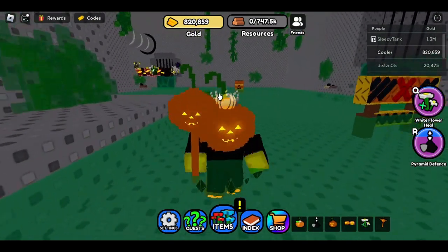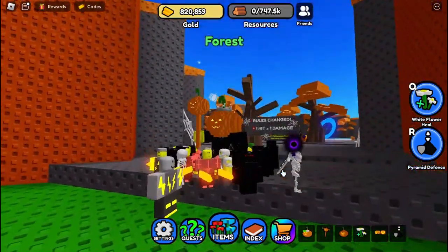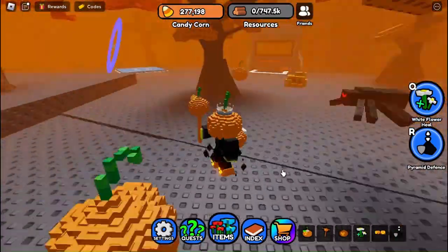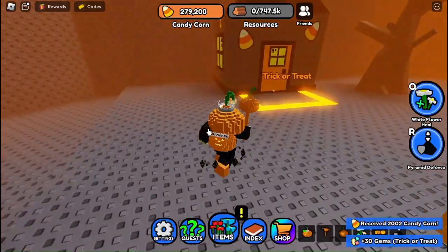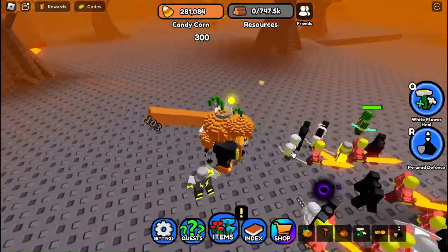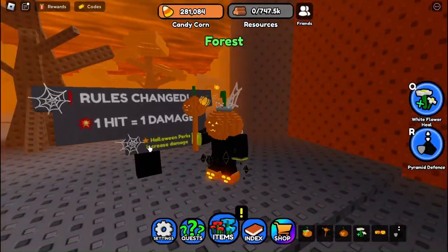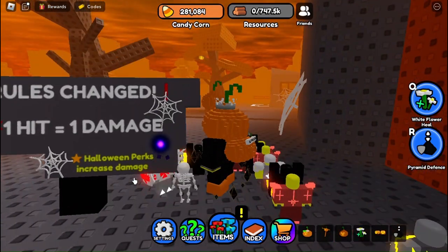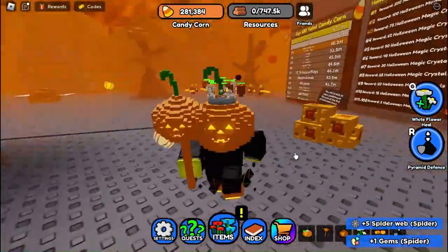Now let's get into the Halloween event, which is more for mid-game or advanced players. Enter this area and here's the first thing to do: talk to this NPC and claim his quest. Claim all the trick-or-treat houses because they can give you good things — like 30 gems. You also have to kill the spider, which can give you a lot of perks. Outside at this sign, you'll notice that one hit equals one damage, meaning your damage is lower here. Halloween perks increase your damage, which is why you need to kill the spiders to get perks for every single one of your soldiers.